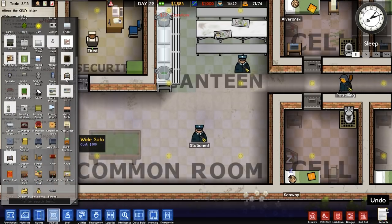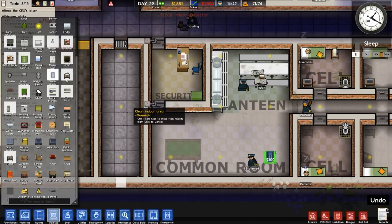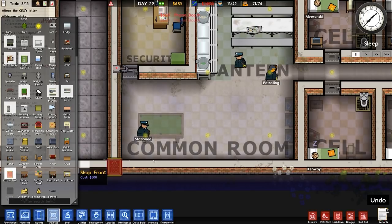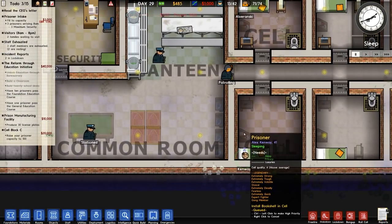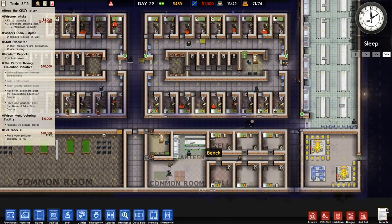I want to place a metal detector here as they come in - I'll place one there. Phones - we need a phone booth somewhere. Couple of those should be fine. We also want prayer mats. That should cover a lot of their needs: literature, entertainment, food, rest, shower, security, spirituality, family. That's most of what's required.